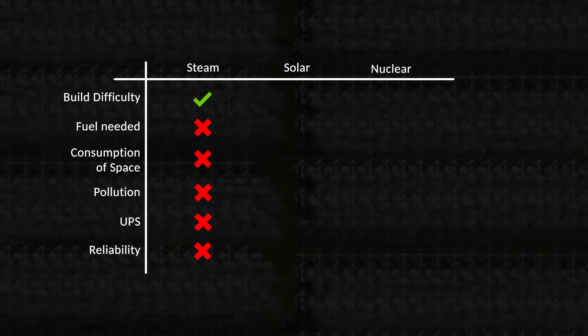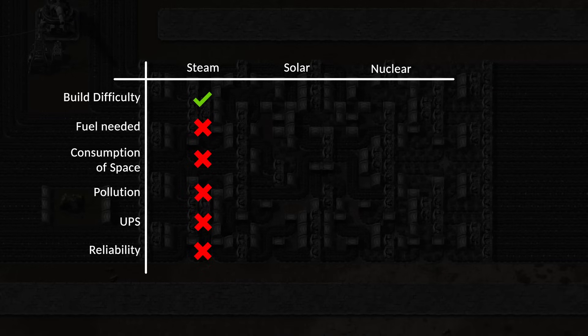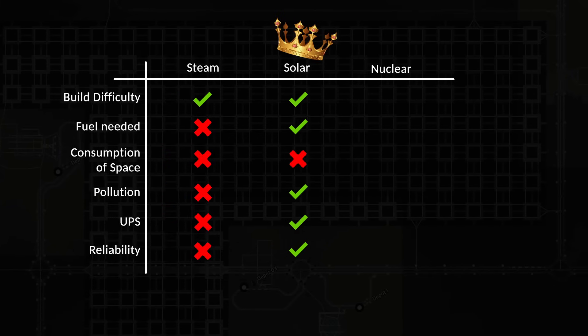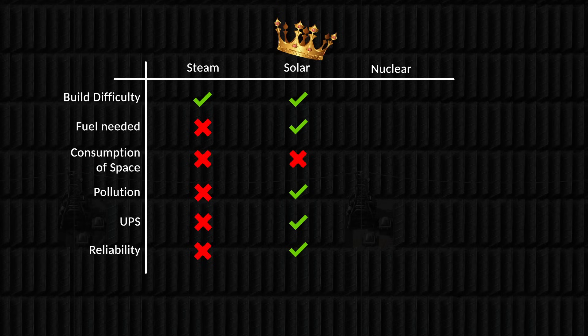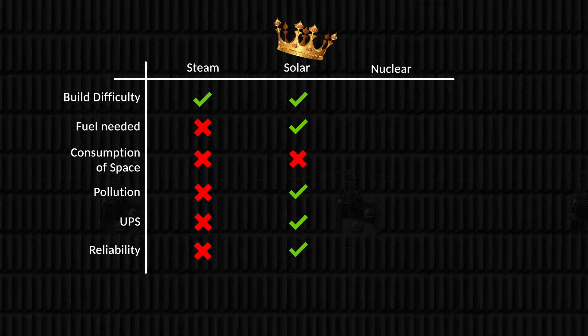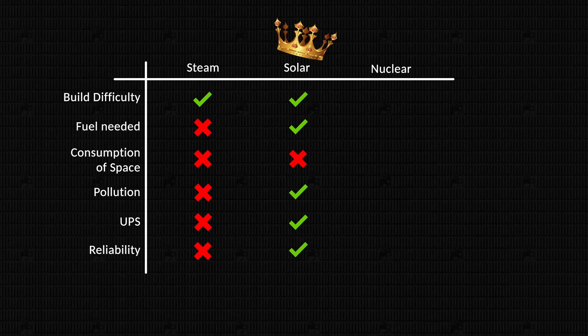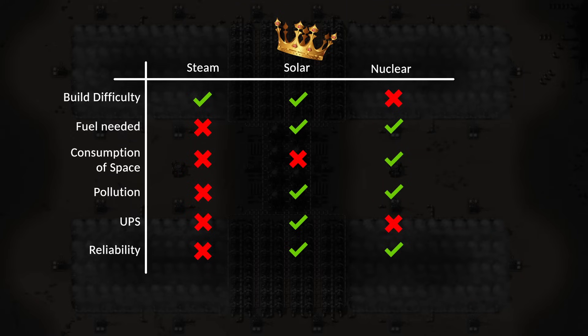Overview and recommendations: steam engine power only wins in the build difficulty category — it's the best and only choice for a very small base up until the player has access to solar energy. Mid to end game, I recommend getting rid of steam engines. Solar energy is the power production king in Factorio — it's best for pollution, UPS, and how easy it is to just blueprint a chunk of solar energy and copy it all over the map. I highly recommend letting bots build your solar farms, and keep an eye on accumulator charge during nights to prevent blackouts. The only downside is the huge space needed. Finally, nuclear energy — I love it in Factorio. If you know what you're doing, the only downside is UPS when building a mega base. I recommend solar energy, but come on — be a nerd and build at least one proper nuclear power plant in every base.